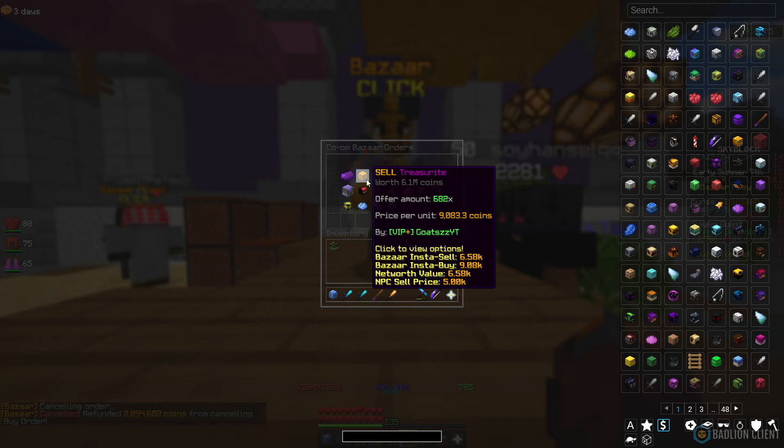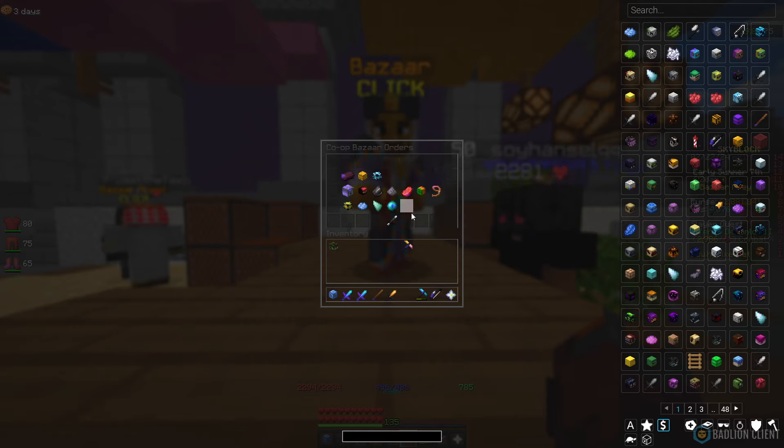Treasure Right I do quite like, especially right now with the price being so good. If you look at it, 6.5k is roughly the buying price and 9k is the sell price — that's a really good difference. It does sell and fill pretty quickly, so I definitely like Treasure Right as a flip.